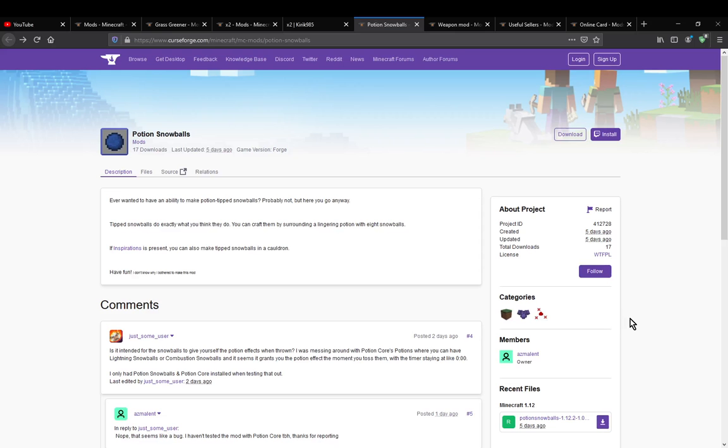Hello everyone, welcome to another mod overview, this time on Potion Snowballs — a mod that simply adds in the ability for you to make potion tipped snowballs, similar to how you can with arrows.